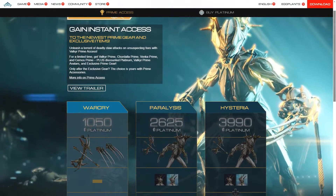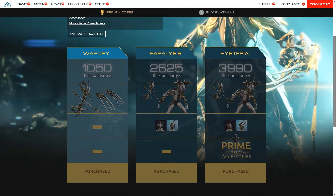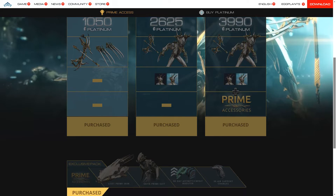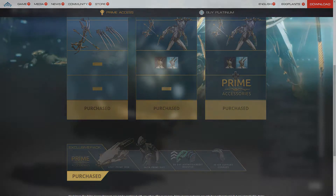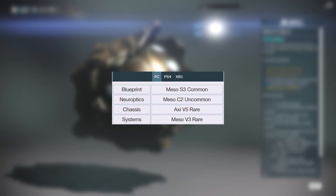On the 28th of February, Valkyr Prime, Cernos Prime, Vanker Prime and the Accessories Pack will no longer be available for purchase on the Warframe website. This means that you can no longer pay real life currency in order to acquire them instantly, however their relics and parts can still be farmed and traded in game.